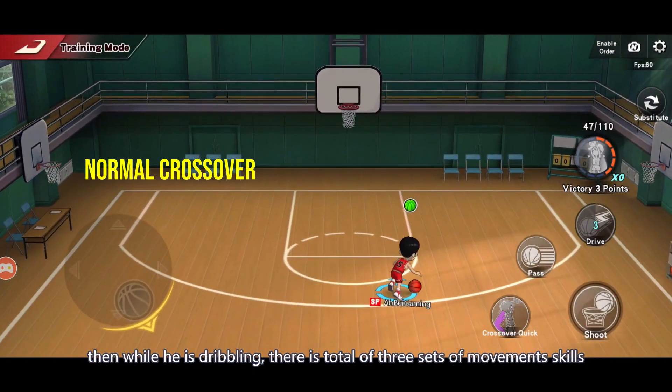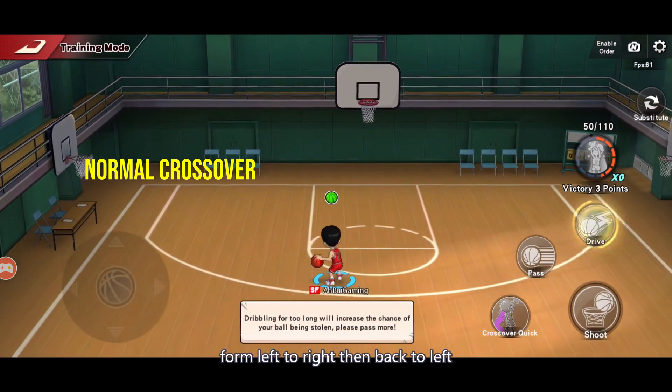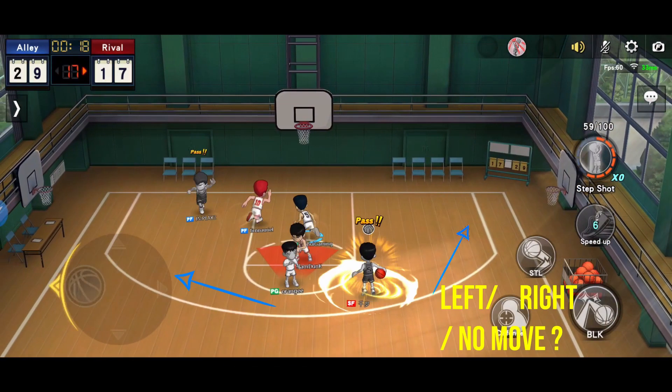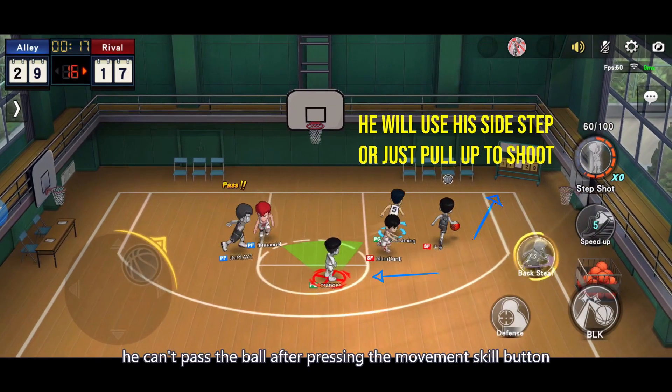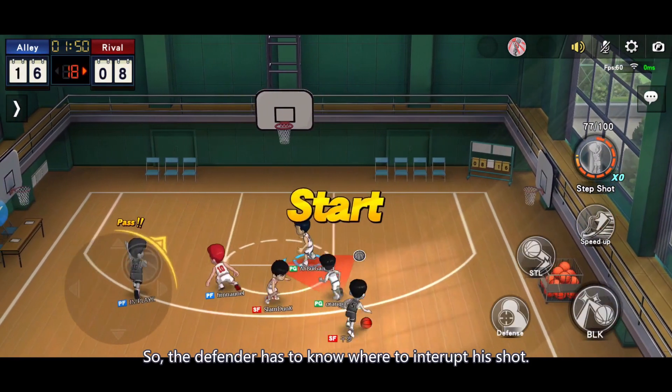While he is driving, there are a total of 3 sets of movement skills — from left to right, then back to left, or the other way around. The most important concept is that he can pass the ball after pressing the movement skill button, so the defender has to know where to interrupt his shot.